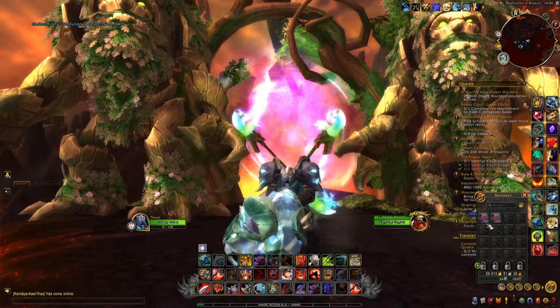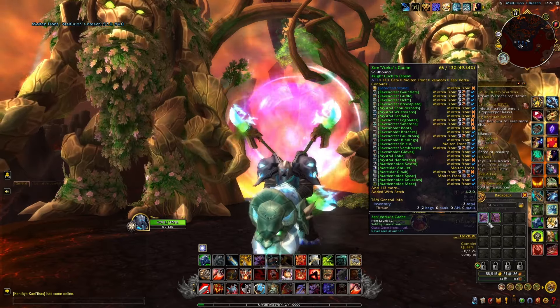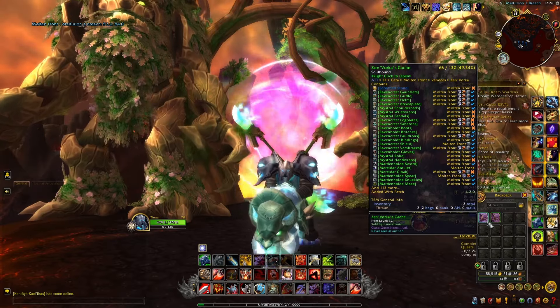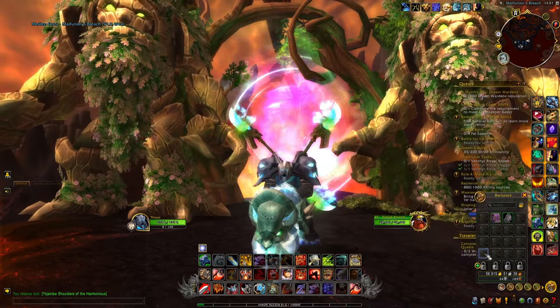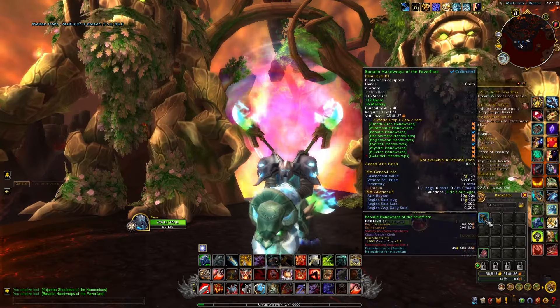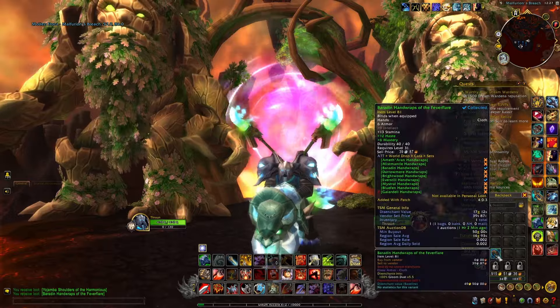Here I have two caches to open — let's see if I can get lucky. Keep in mind there is really only a low drop chance for this pet, which is also why it's so expensive. Opening the first one: I got a random green BOE item that isn't worth anything. Opening the second one: again, a random green BOE drop that isn't worth anything.